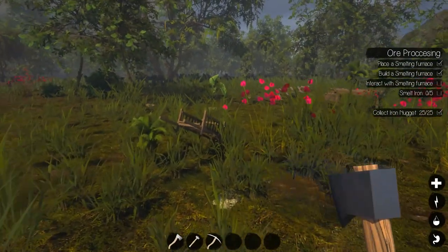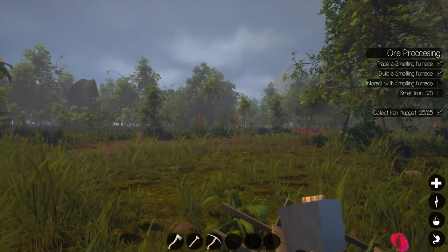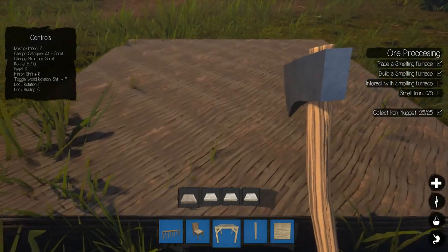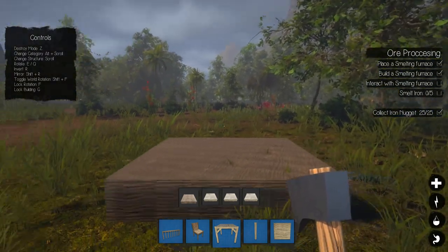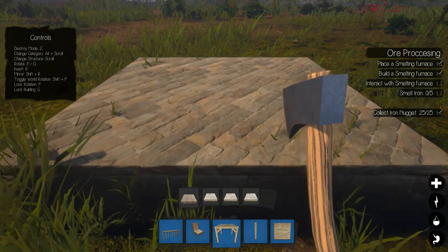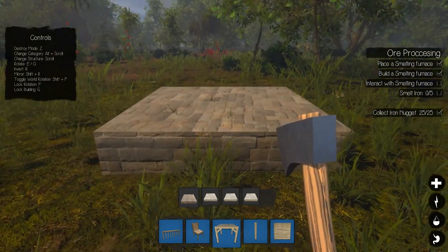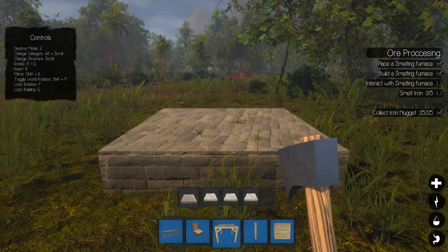Anyway, today the reason I got all this limestone — you can see all the stacks — is because I want to start building a house. I decided I want to go with a limestone foundation. You can see the different textures: there's thatch which uses those stick bundles from birch, limestone brick which I want for an actual foundation, wood planks, and clay and thatch. But each section requires five bricks, and each brick requires five limestone, so I probably don't have enough.